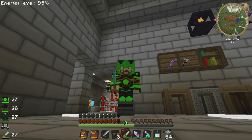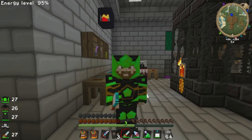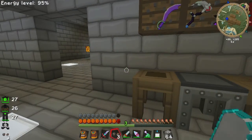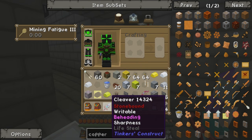How's it going guys, Slippy Jim here, welcome back to my intergalactic adventure series on modded Minecraft 1.6.4. We did a bit of tinkering in the last episode and actually built this pretty awesome weapon, the cleaver, which specializes in beheading. I've added a beheading modifier on this and I've also got a sharpness going.